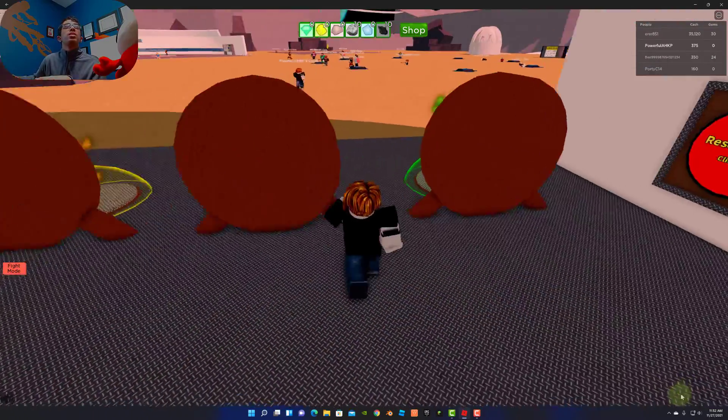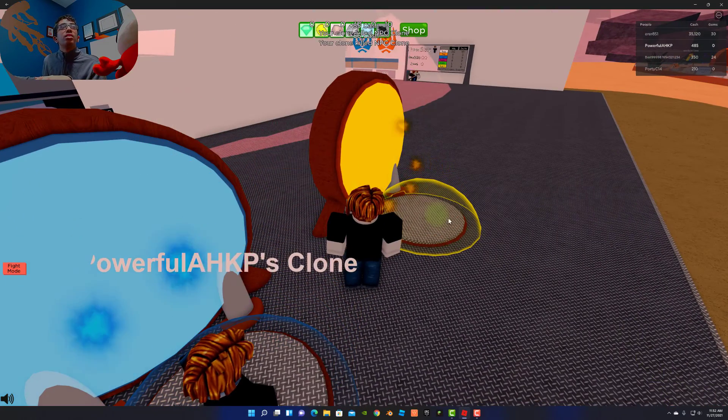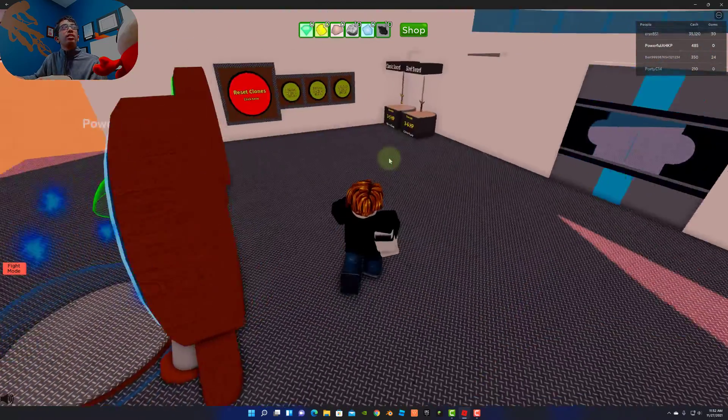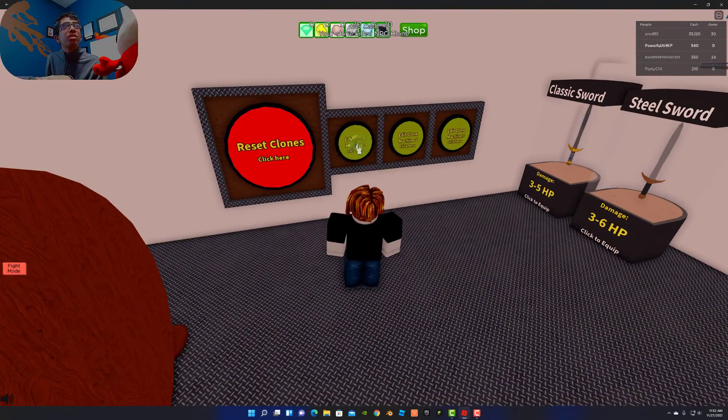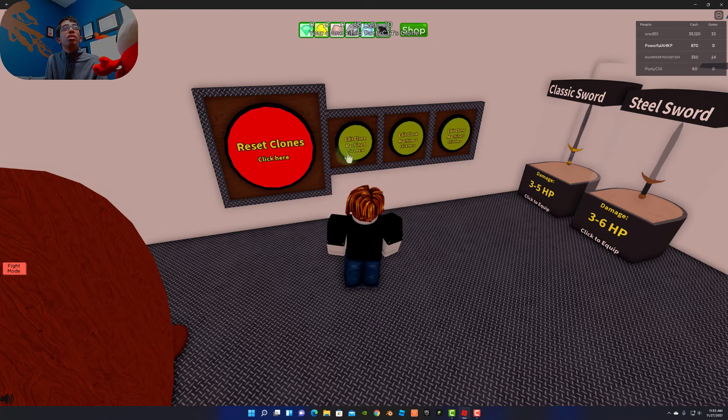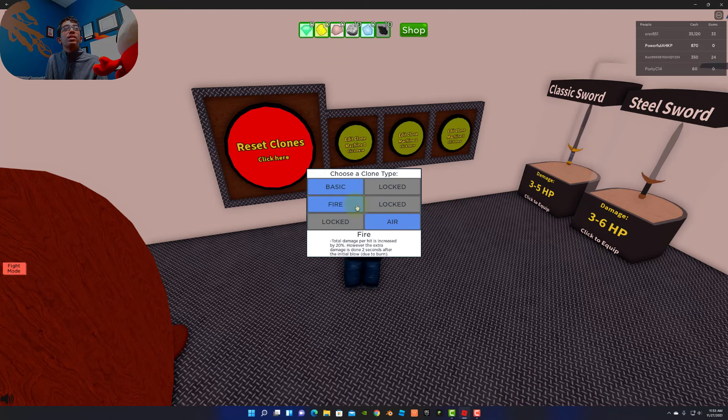There's also Fire — Fire should be easy to find out. I'm just going to go into the battlefield, not on fight mode, obviously. Do I have to edit my clone machines? Oh, Fire — total damage per hit is increased by 20%, however extra damage is done two seconds after the initial blow. So every time it gets hurt... I think I should have this set to Fire.